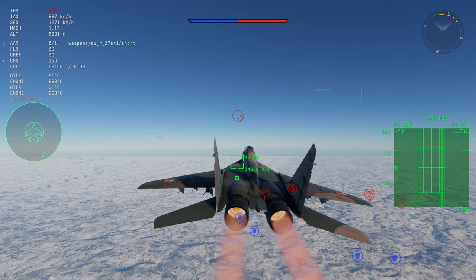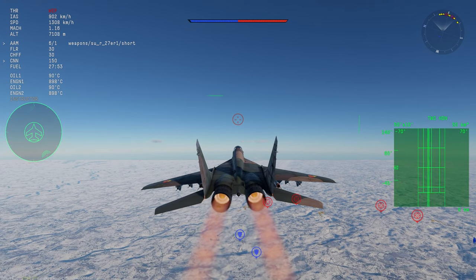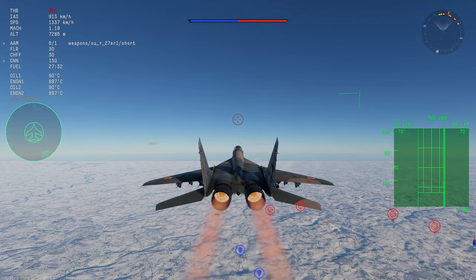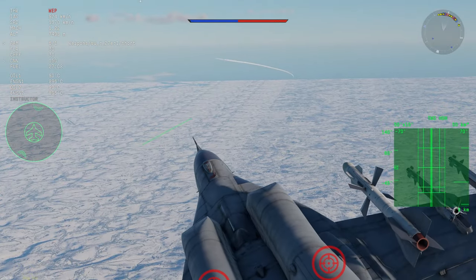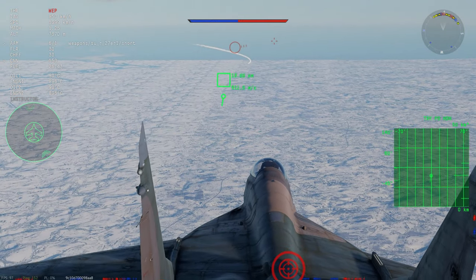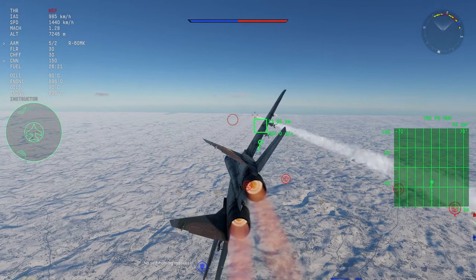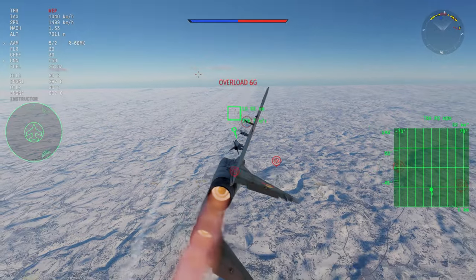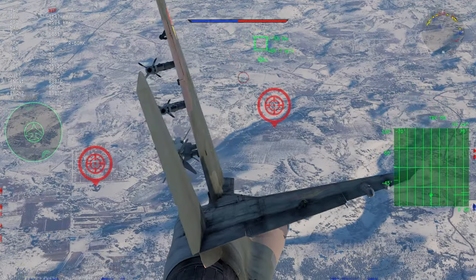Sure, the Sparrow technically has more range than the R-27, and the Phoenix has more range too, but you can just outmaneuver a Phoenix — it's not that difficult. If you aren't confident enough to outmaneuver it, you can treat it exactly as a long-range Sparrow launch: just turn 90 degrees to trash the incoming missile. Then once they're within your R-27ER kill range — 17 kilometers here is well within the ER's advantage range — there's nothing the target can do.